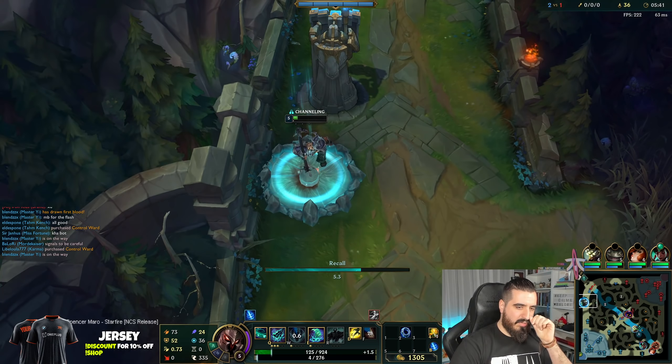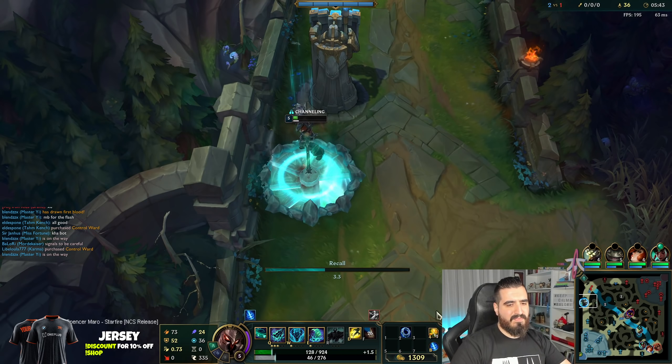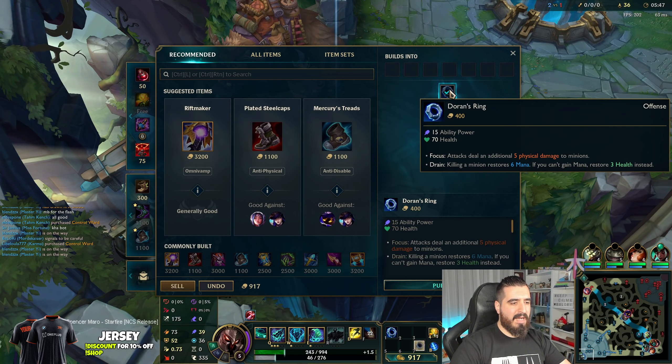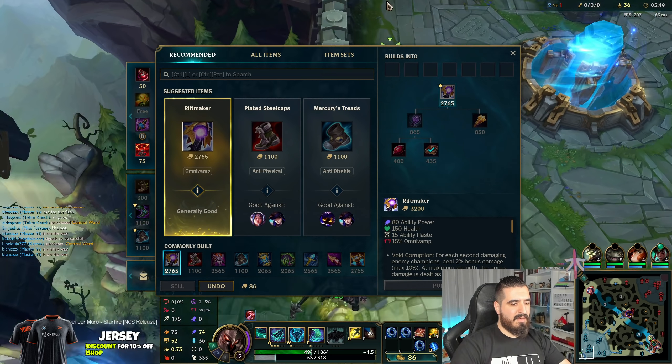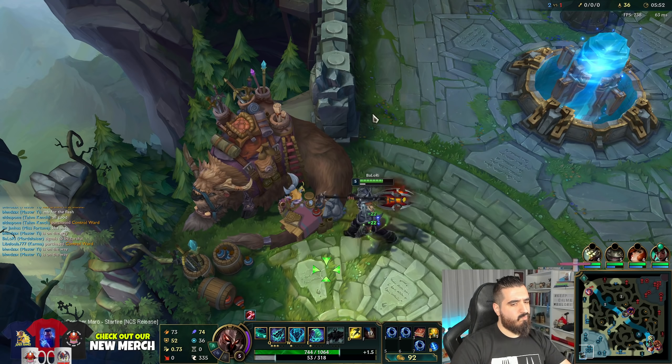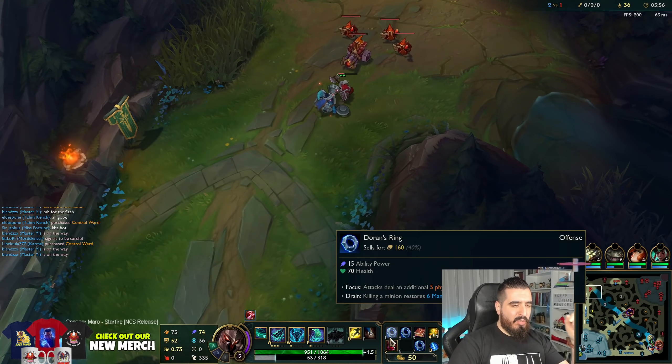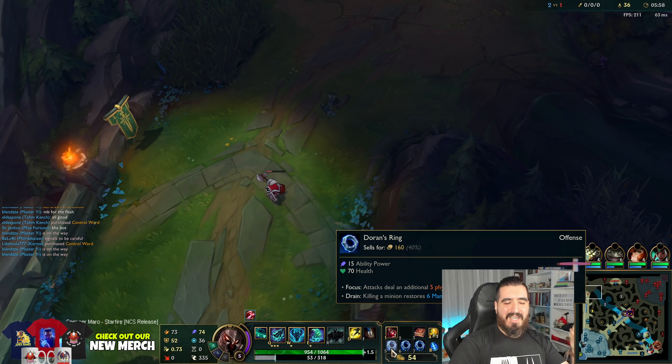Let's go back right now. She's waiting inside this bush, probably, or she went back — I don't know. For now we are going to go back, get our Doran's, get this, get one pot. You are going to have healing from the Doran's Ring as well, so we got our three rings.